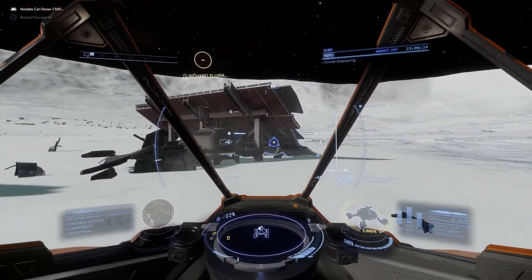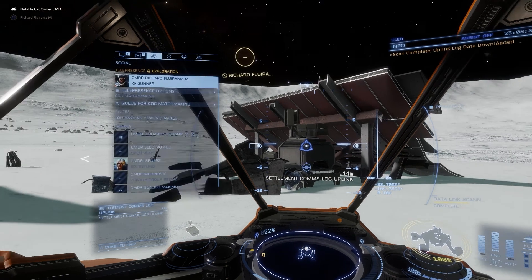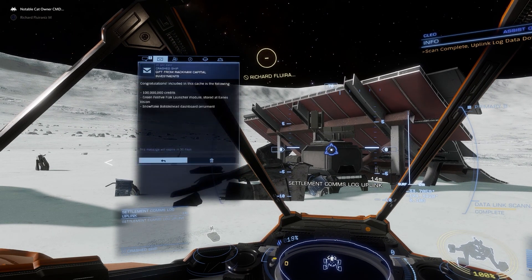There you go - it's a settlement uplink like you find in planet bases. When you scan it you get the usual message. It's a gift from Rackham Capital Investments. That got people wondering because Rackham built the station at the top of the galaxy you could only reach by fleet carrier, so when it came out on Christmas Day people thought you had to go all the way up there - but no, Rackham has influence in a lot of systems. That's 100 million credits, a green festive flak launcher, and a snowflake bobblehead.